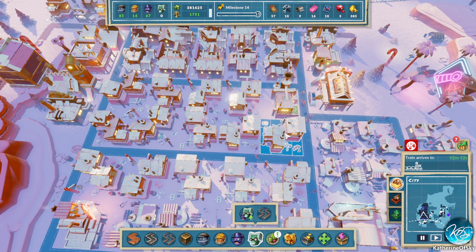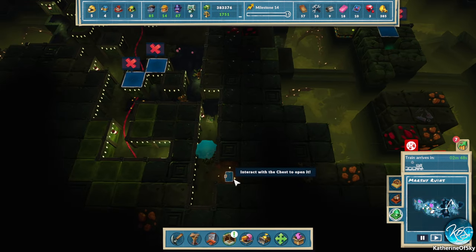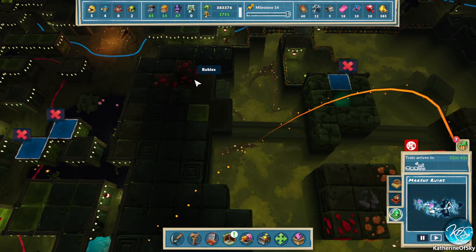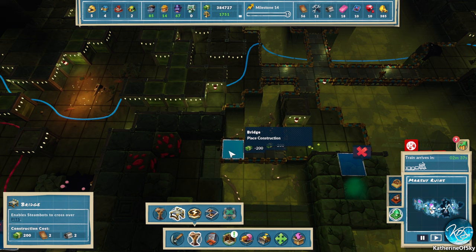We need to start harvesting that gas first. We've got some water over here that we can harvest. I think we need to build a bridge here — let's get a bridge out here.